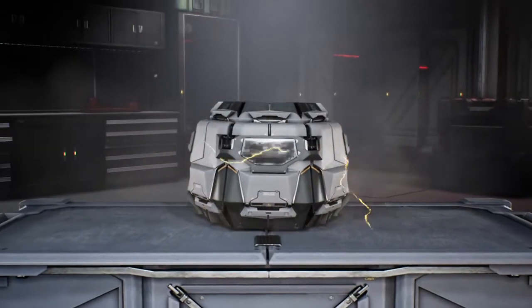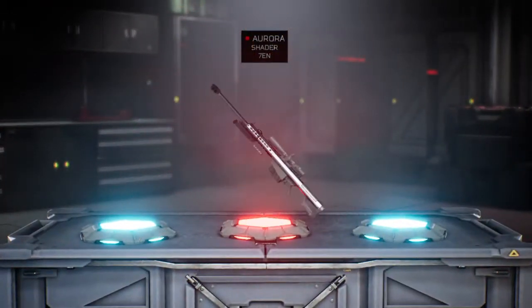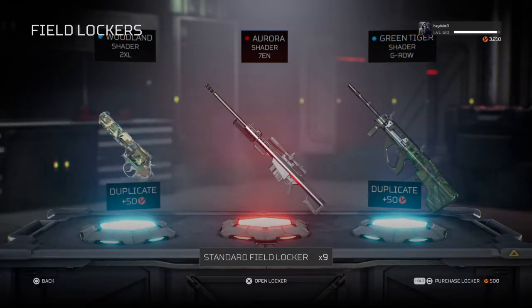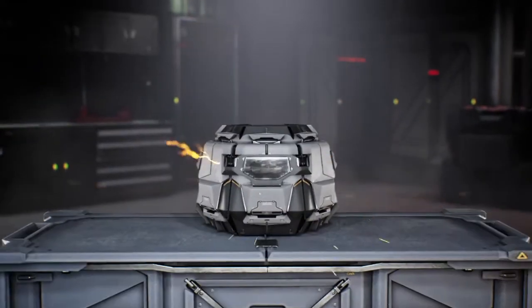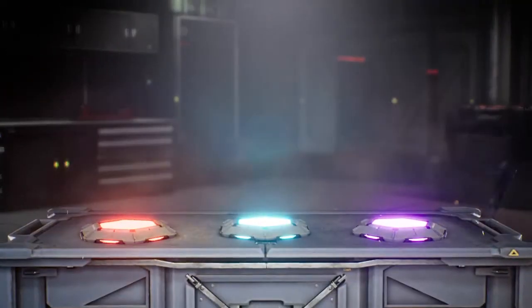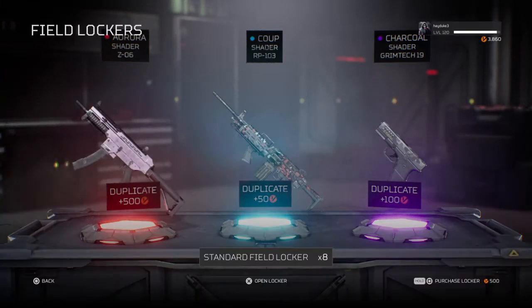It's like 2,500, which really ain't that bad. You get most of your profit back if you don't get any of that. Exotics give you 500, which is the red. Blue, which is common, gives you 50. Pink and purple are different — purple is 100. And there we go, now we got that exotic that gives us 500.